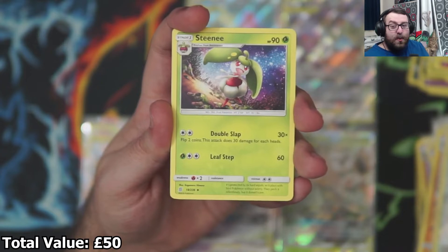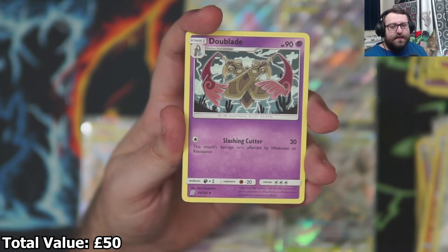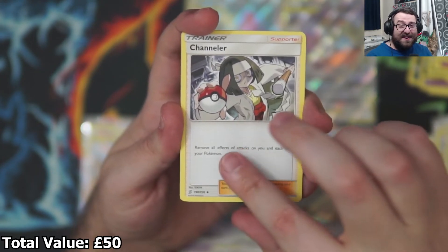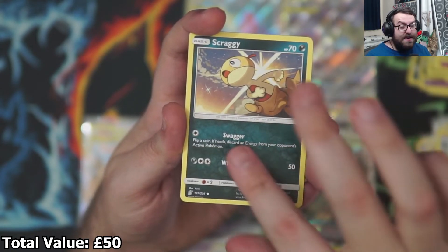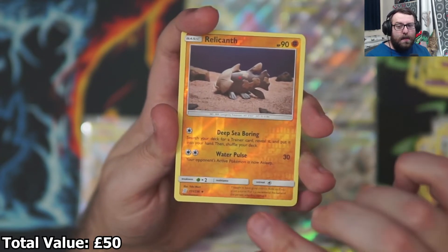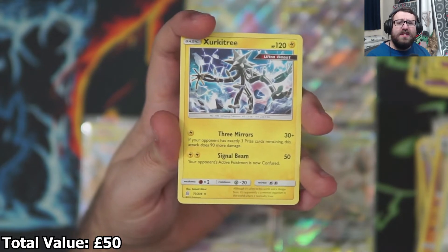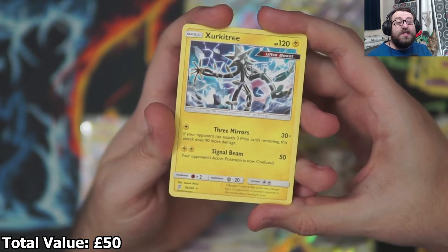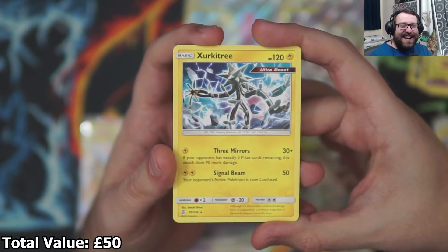Second from last pack. We got a Steenee — the onion-looking Pokémon. A Doublade — that's a very very cool artwork. A Channeler — that looks kind of cool. A Honedge, a Pikachu, a Hoothoot, a Scraggy. Our Reverse Holo is a Relicanth — not bad, Reverse Holo Uncommon. Then we get an Ultra Beast — a Xurkitree, like a circuit tree. I like that, that's clever and that's a cool card. I rate it, very nice.